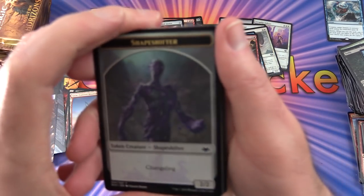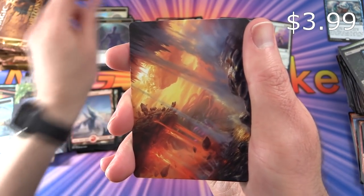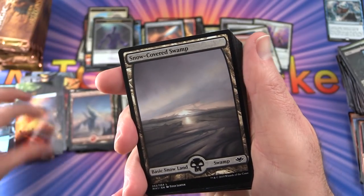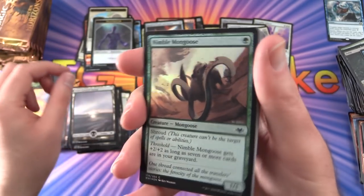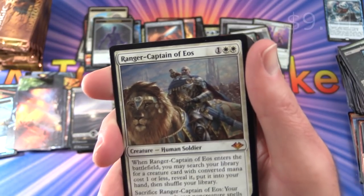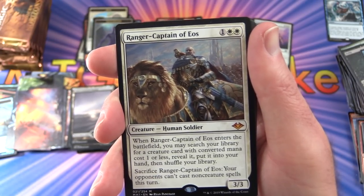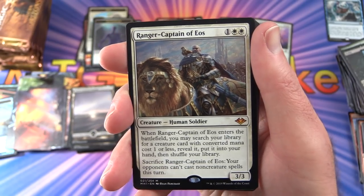Anyone remember the squirrels from Unstable? We haven't come across any Squirrel tokens yet — hopefully we'll get some foil ones. Pack 25: Shapeshifter token. Snow-Covered Swamp. Foil Nimble Mongoose. And a mythic — Ranger-Captain of Eos! Creature, Human, Soldier, 3/3 for 3: when it enters the battlefield, you may search your library for a creature card with converted mana cost 1 or less, reveal it, put it into your hand, and shuffle. Sacrifice it: opponents can't cast non-creature spells this turn.